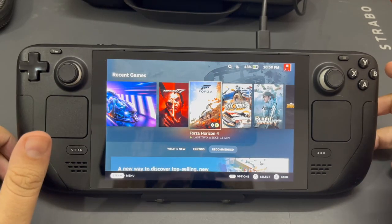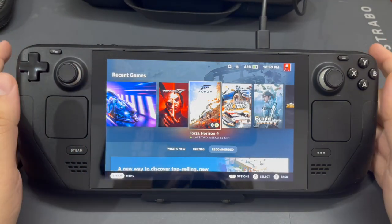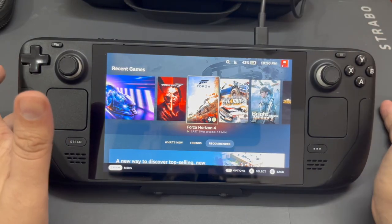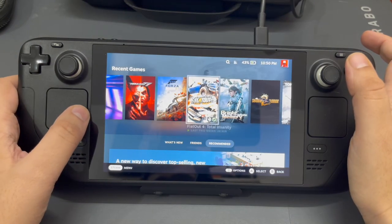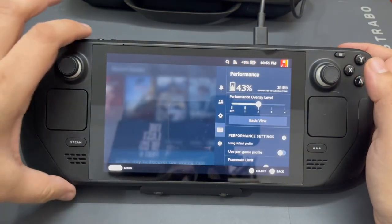Hey there everyone, Karan here from TechRiffs. If you've clicked this video, I have an idea why — you want to know whether you can install and play a game on the Steam Deck. Well, the good news is that you can. The bad news is it doesn't come pre-installed and you need to go to some lengths to do that. It's not a very straightforward process.